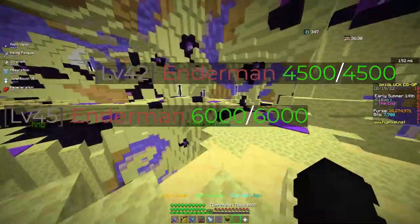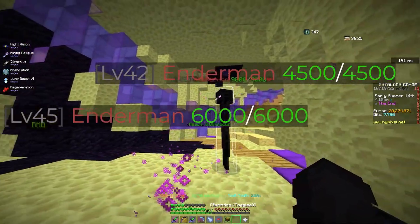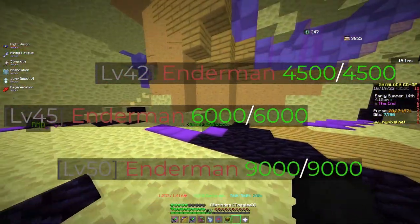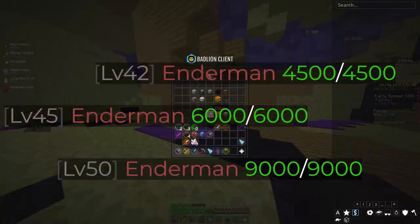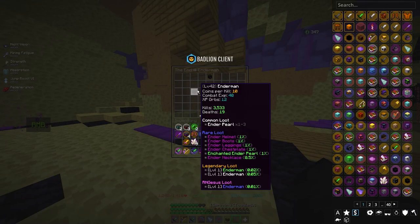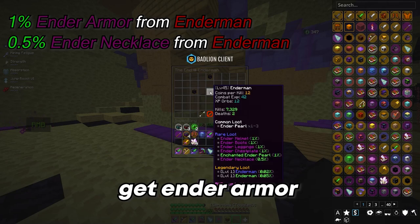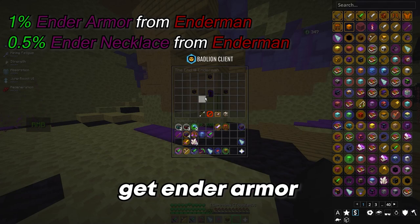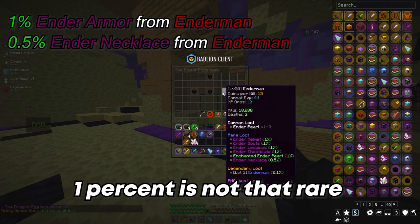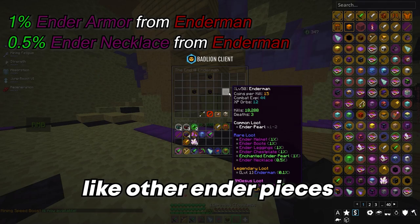There's a level 42, a level 45 with 6,000 HP, and a level 50 with 9,000 HP. If you look at the bestiary, they all have a one percent chance to drop the ender helmet, boots, leggings, and chestplate — one percent, so it's not that rare and you'll get them pretty soon.